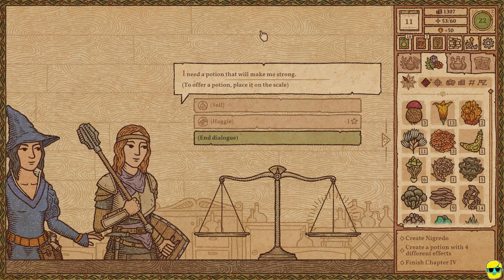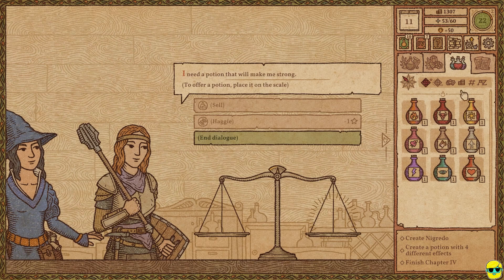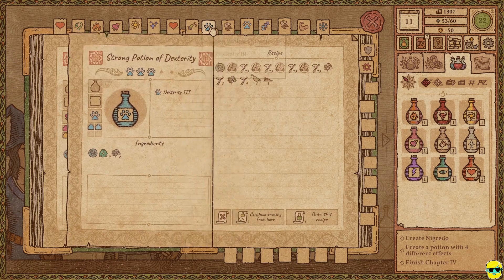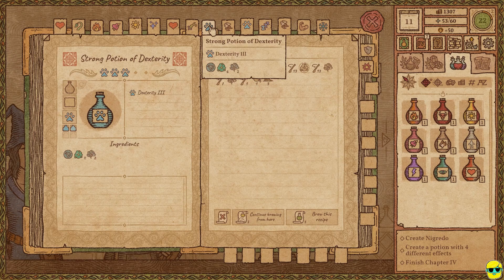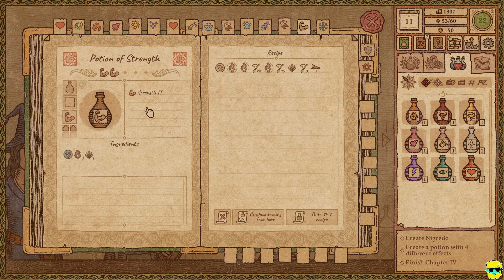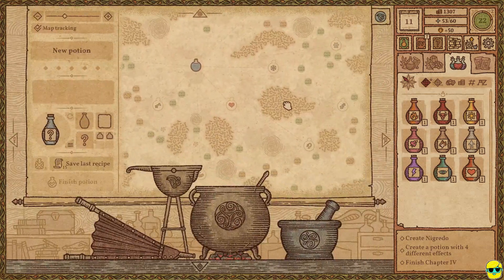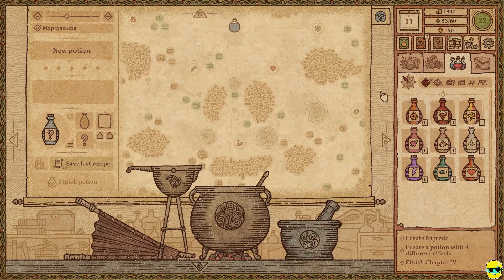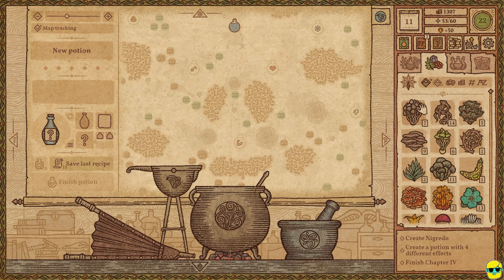I need a potion that will make me strong. Let's see if we have one for her. We really don't. How much would it cost to make a potion of strength? Oh, we have all the stuff — it's only level 2 though. Let me see where this is on the map. It's the Strong Arm, just right down here. No problem, we can easily make that. Let's go.